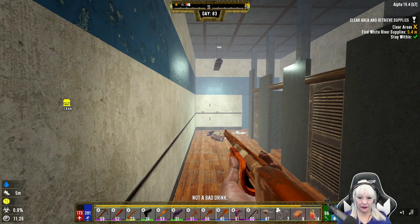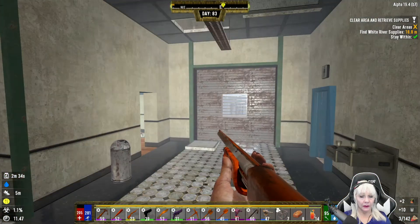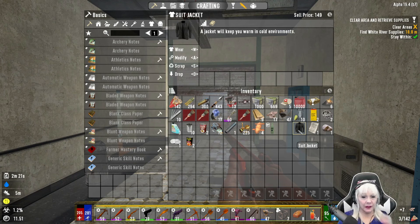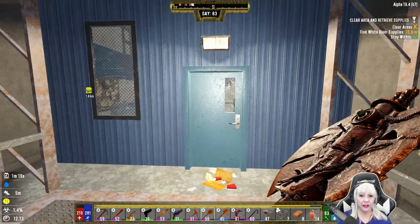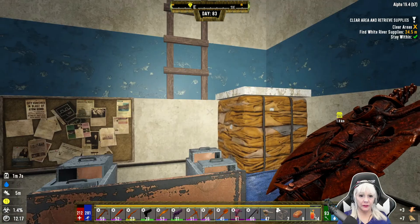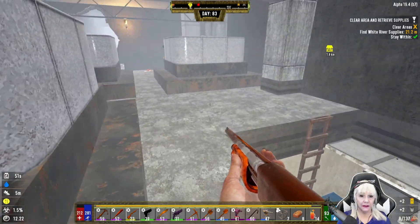Oh for crying out loud. I probably should be keeping empty cans too - there are so many things I just didn't know about this game. Scrapping a bunch of stuff and come to find out I'm going to need it. However, I don't need all the paint brushes. Let's just kind of take our time as I go barging in. Gun - load it. Don't like being up here in the ceiling in these drop ceilings - they're not good for your health.